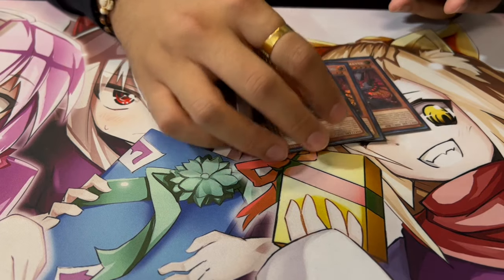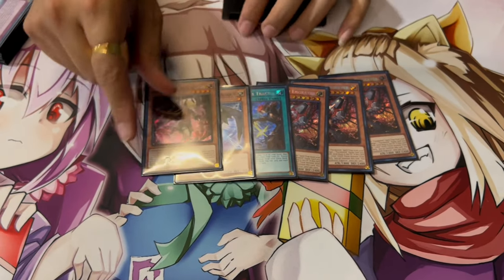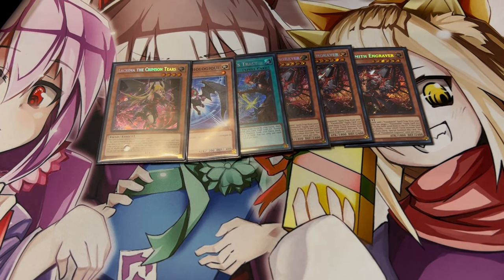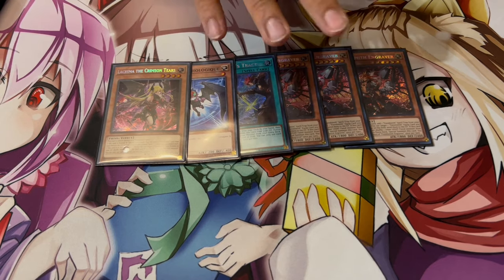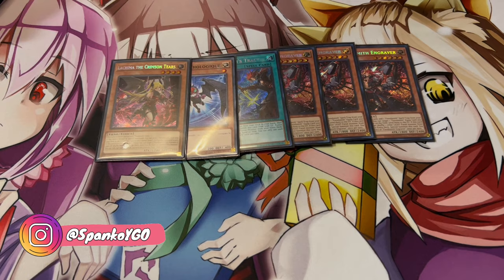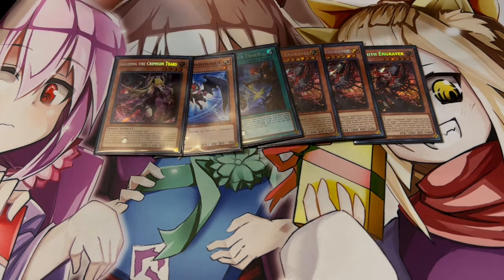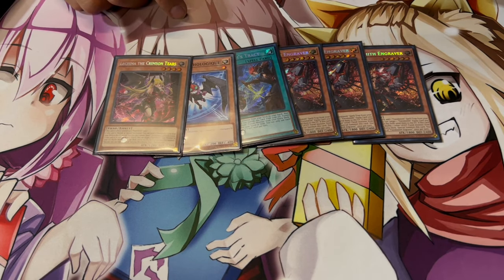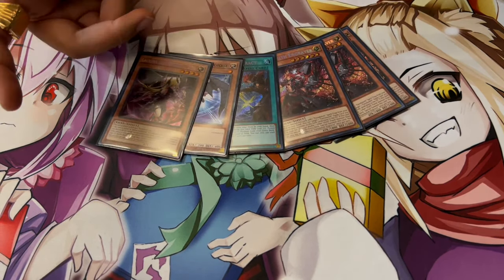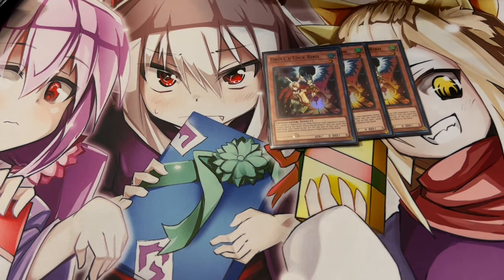Now we get into the Fiendsmith engine, which is absolutely insane — very standard: three Engraver, one Tract, one Luri, and one Lachryma. There's no reason not to play this engine. It's one of the best engines in the format right now. The fact that you get access to this engine through your Scareclaw stuff — which is a one-card starter — is insane. Either way you're getting to full combo with just these cards, and it's not too big an engine where you're sacrificing a bunch of non-engine.